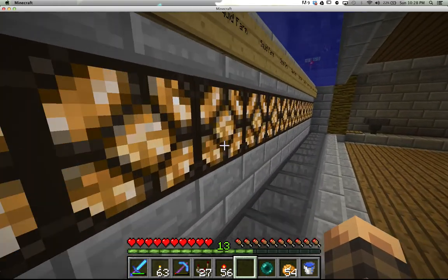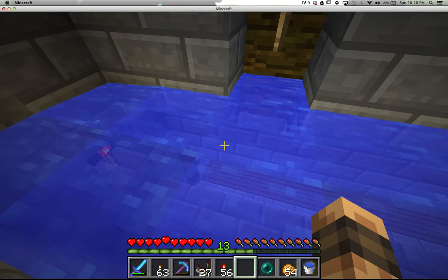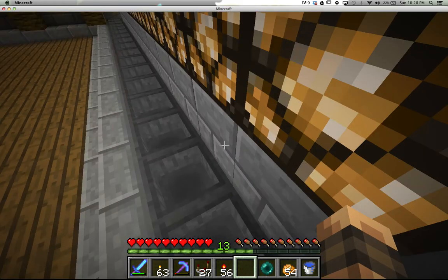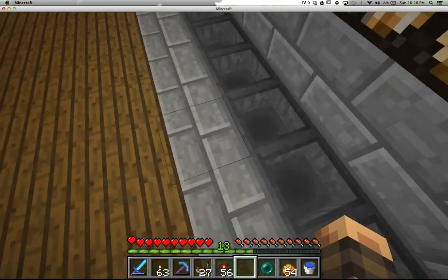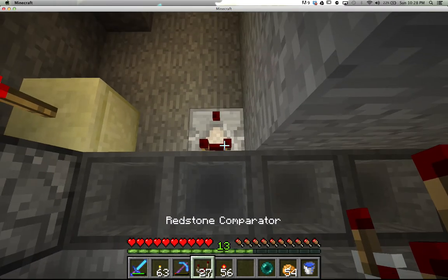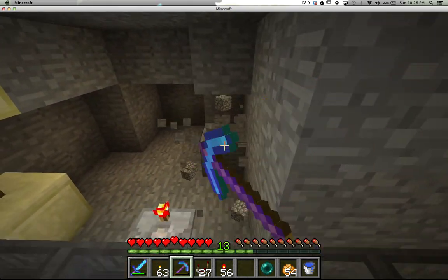Now we've got this all set up. If a squid spawns in here — this is the exact same setup I had before, although I definitely think it could be improved. There's no light coming in here so they're more likely to come down here. They'll fall, they'll die, and then the hoppers will take their ink over here. We've got a comparator sticking out of here, turned on to subtraction mode.